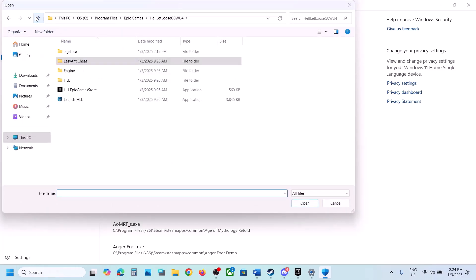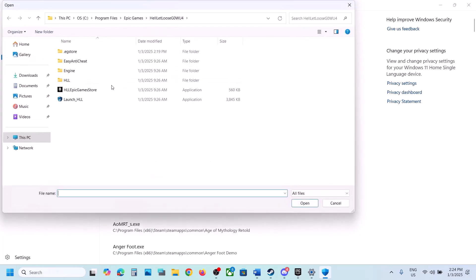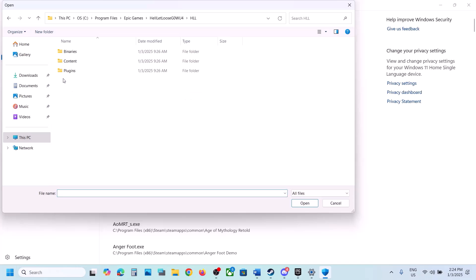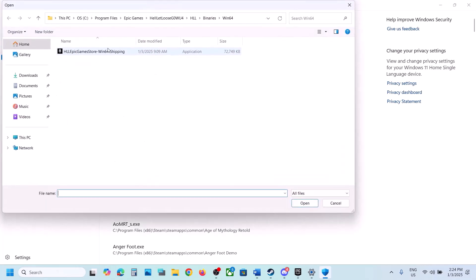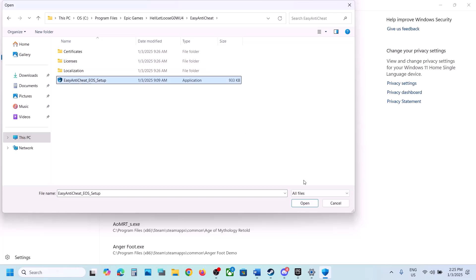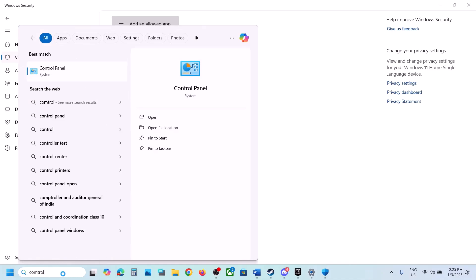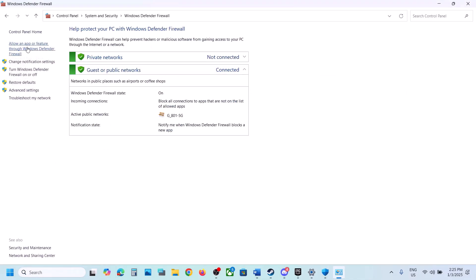Click Add an Allowed App, then Browse. Go to the game installation folder and select all game exe files. Click Add, then Browse again and select the exe file in the Binaries\Win64 folder. Click Open, then Add. Also browse to the Easy Anti-Cheat folder, select that exe file, and click Open.